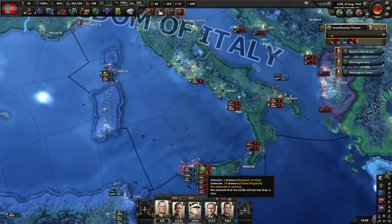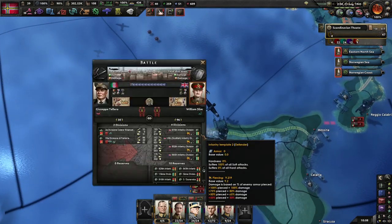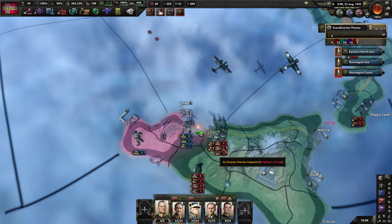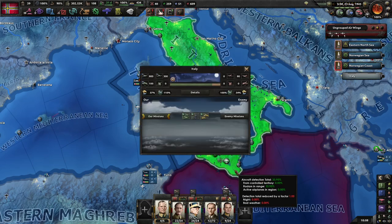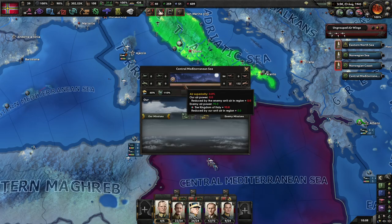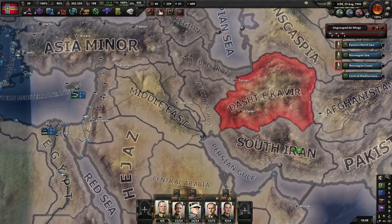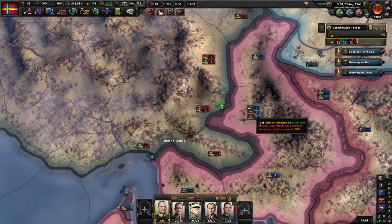We're seeing if the Brits can at least push further into Sicily. It looks like they're outnumbered, but the Italians can't really push either, so at least there's a stalemate. We'll swear by the push in the frontier region for now.